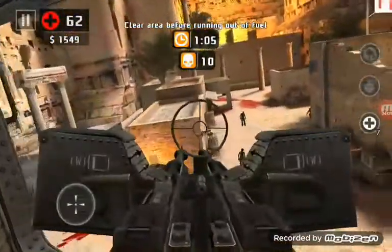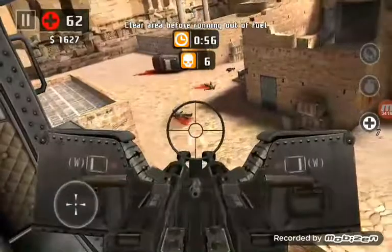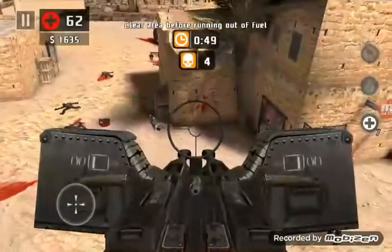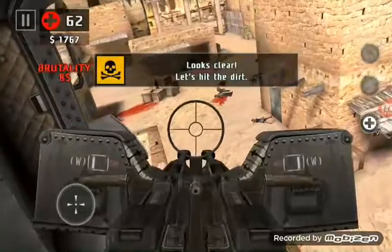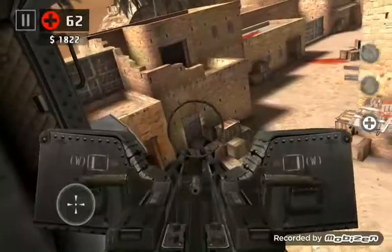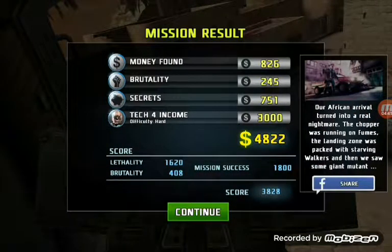I'm already at $1,500 without even finishing the mission. I'm still making money, and I've still got to find the other two pigs — they move around; the pigs don't stay in the same spot every time, they kind of scatter out. And there we have it, mission complete — $4,822, and that's almost within two minutes. You just basically do that every time.